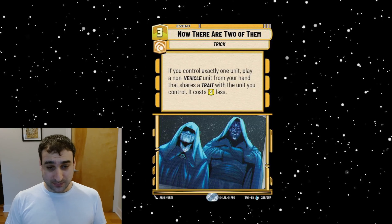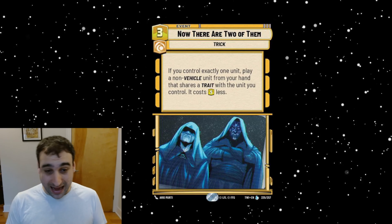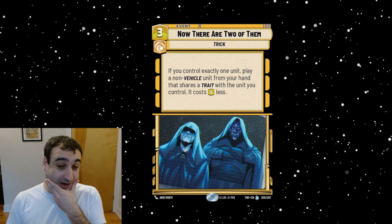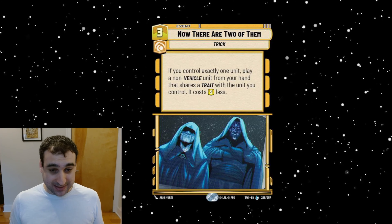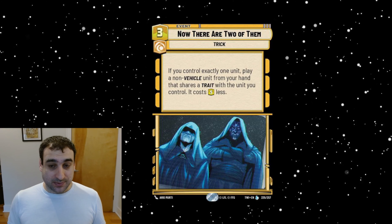There's a lot of upside here even though it's very narrow because of all the conditions you have to meet. It's going to be fun to try to build around. The first place I'd look is Jabba the Hutt, simply because Jabba can find this card and make it cost one less — so you can actually Jabba into an eight-drop the next turn. If we find some massive eight-drop that matches Jabba's traits, that's going to be a pretty big deal. Overall a really cool card and a pretty exciting legendary.